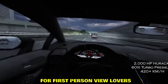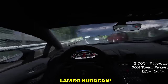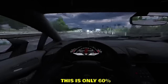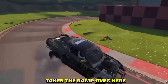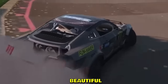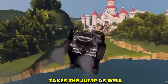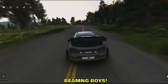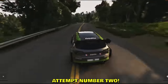Here's something again for first-person-view lovers — a 2000 horsepower Lamborghini Huracán at only 60% turbo. Not even the final form! GTA drift stunt: takes the ramp, lands in reverse — no wait, flips it around. Beautiful. Is he playing on a Mario Kart track? I think he is. There's a jump here too — takes the jump, and okay, that was a very weird landing.